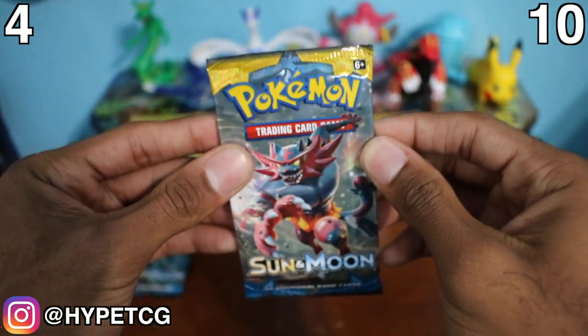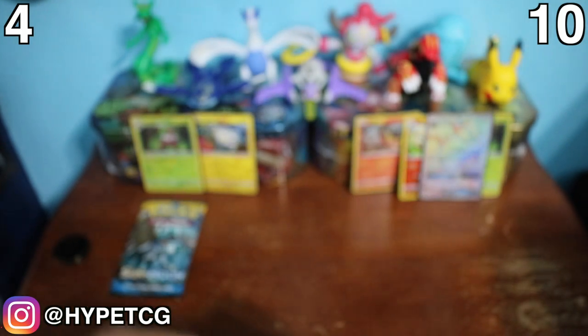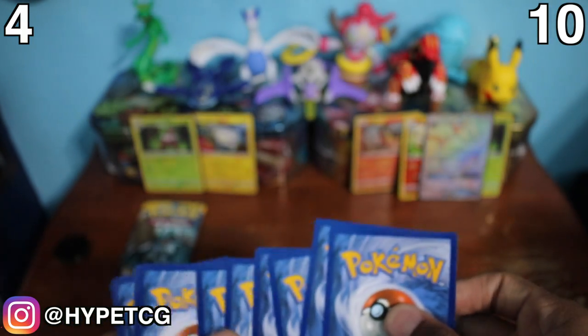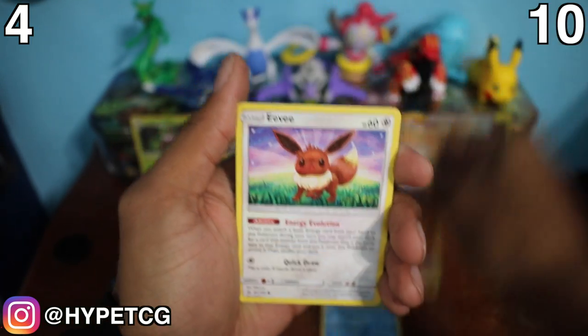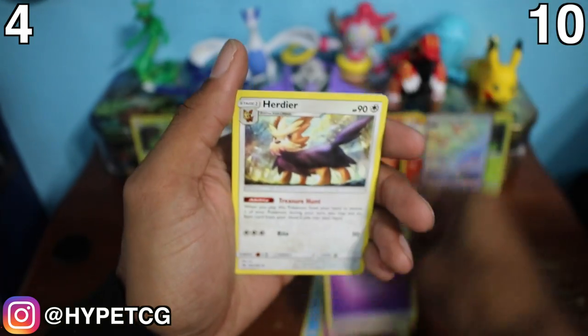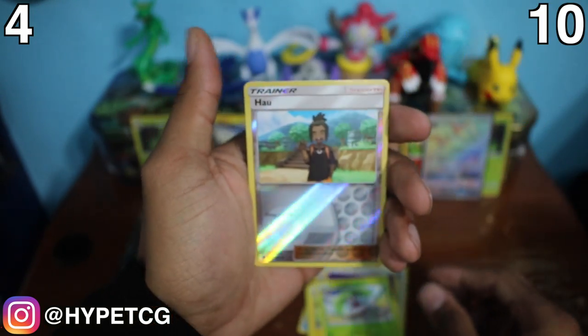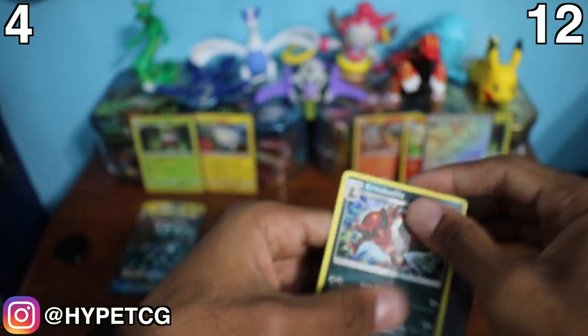Last pack for Team Litten - another Incineroar pack. We have a Poliwag, Sandygast, Eevee, Crabrawler, Mareanie, Psychic Energy, Herdier, Charjabug, Steenee, a Howl as the reverse holo, and a holographic Krookodile. Let's sleeve that up and add two more points to Team Litten - they've pretty much just crushed this game.